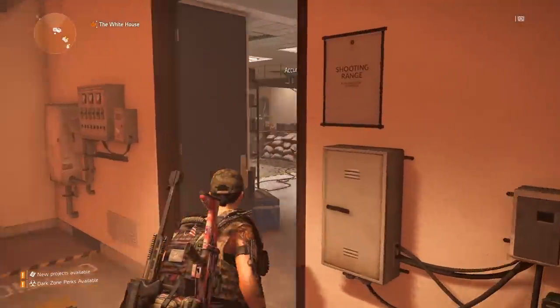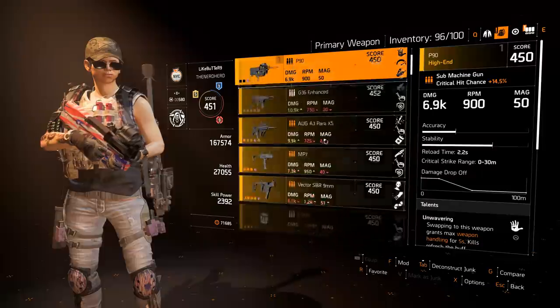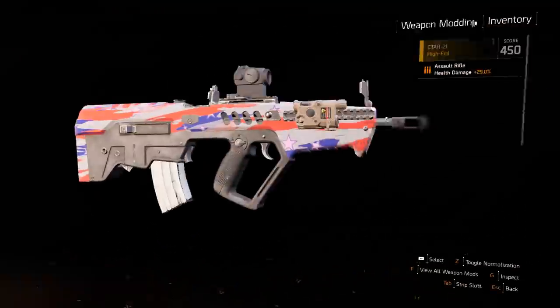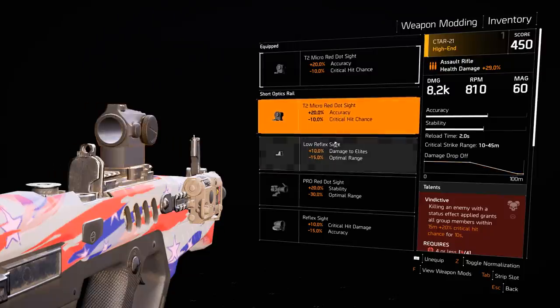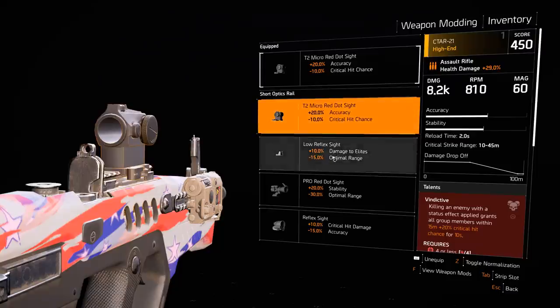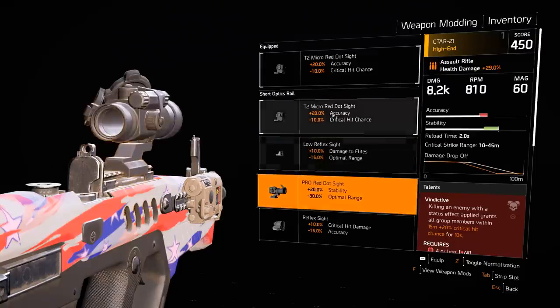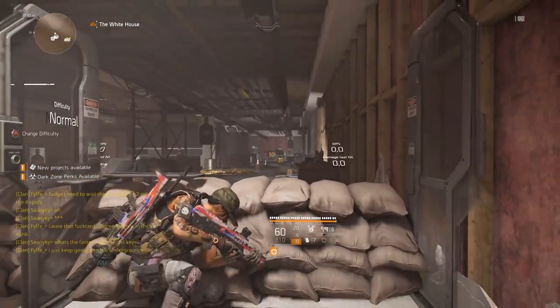Let's go down to the firing range and talk about which mods I use on which guns. Starting with assault rifles — the CTAR is probably the hardest mod decision because losing 10 crit chance is absolutely absurd. However, on guns with really wide accuracy it's not terrible. So let's go through all the positives and negatives. Accuracy is the bloom of your gun — what does bloom mean? It determines where your shots actually land within your crosshair.